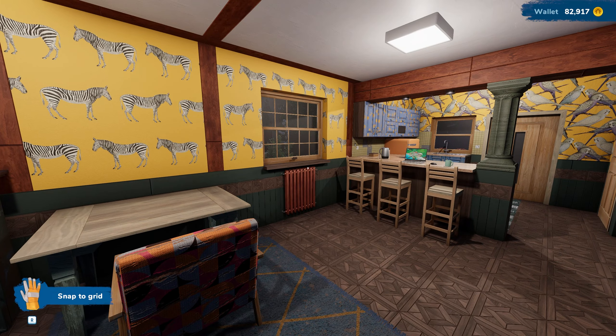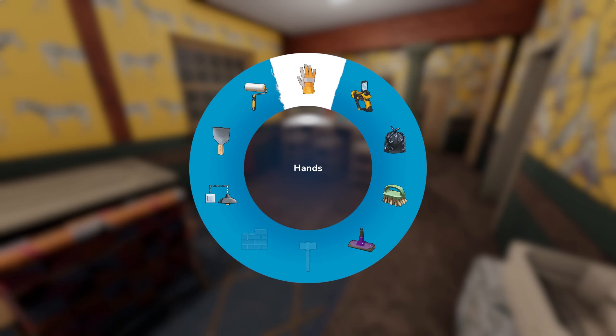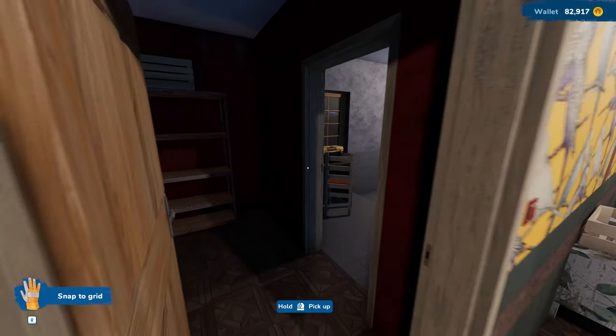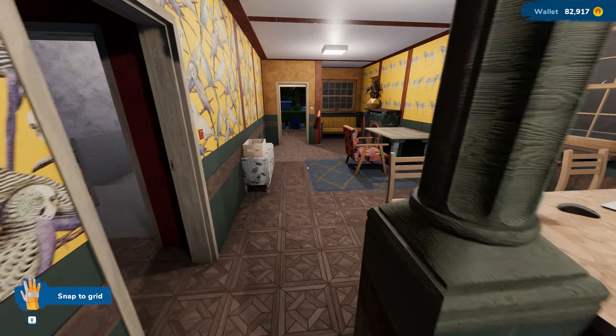Hello and welcome back to House Flipper 2! My name is Quad and we are getting back into it. We are on the grind to get our wall building skills and demolition skills. Once we get those, we will start renovating this beautiful place - we have some plans in the makings.